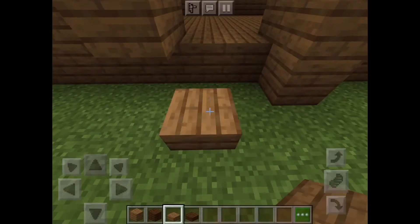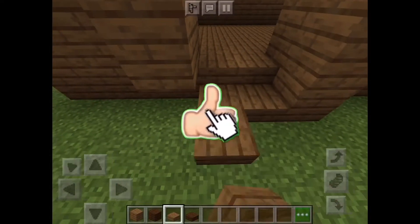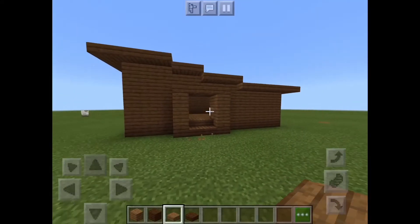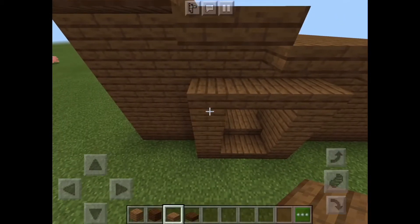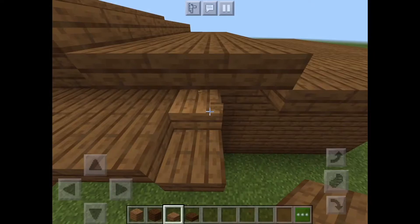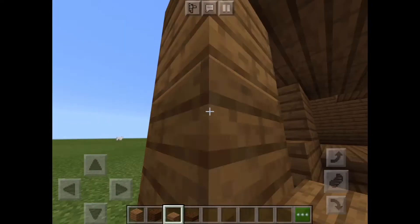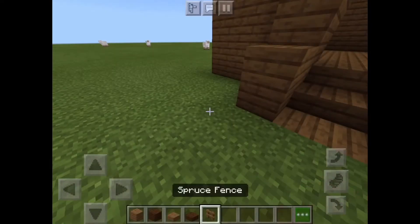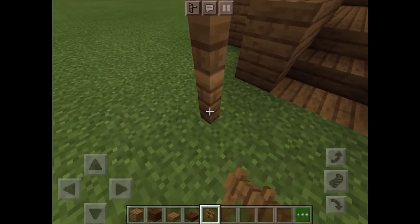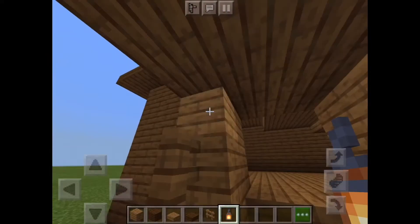We should make a modern house after this. Leave a like on today's video if you want to see me make a modern house. But the entrance should be like this — we're going to make it as beautiful as we can. I should put fences! There we go, I have fences, and now we're going to place them over here. Now let's see if I put lanterns.